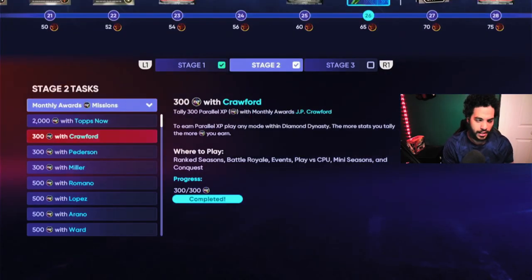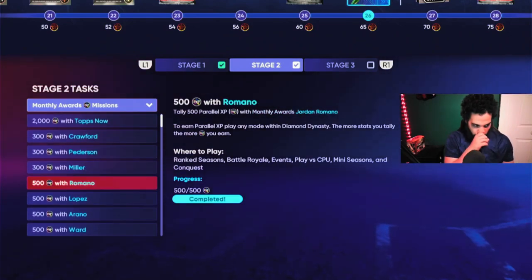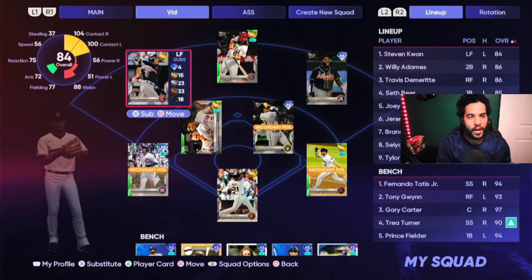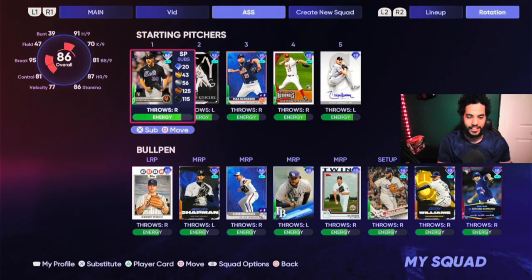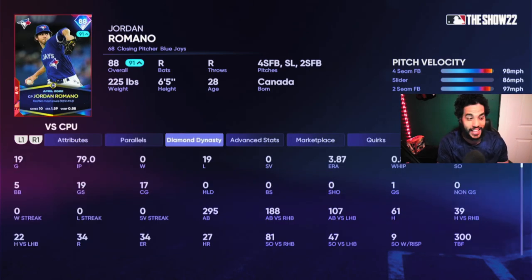Once we finish the Topps Now missions, we're going to buy one of the relievers — either Romano or Reno. And to show you how much of a grind this actually was, I got Romano to P4, almost P5, just off this program on Legend — 79 innings. Don't worry about the quits, I'll show you guys the method for that later.